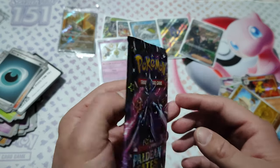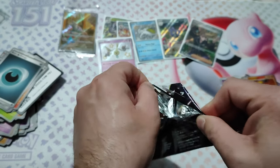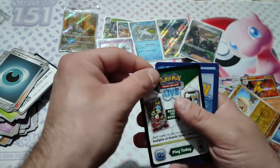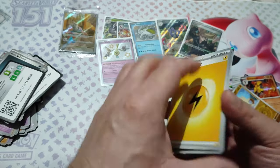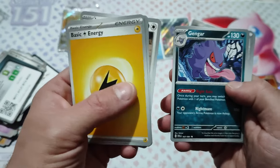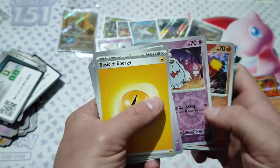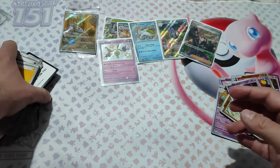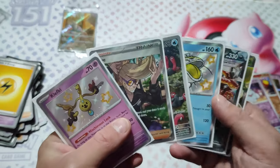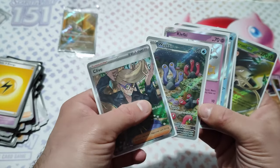And the last pack of magic. Let's go. Wish me luck. Code. Energies electric. Glim, electric, Gengar, technical machine. All the pulls are this: the stars, the EXes, and the full art.